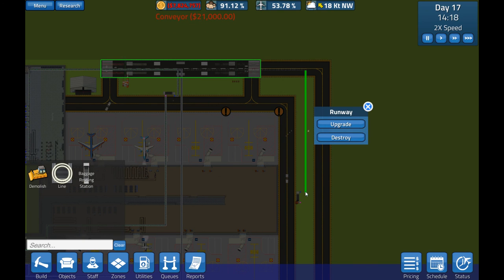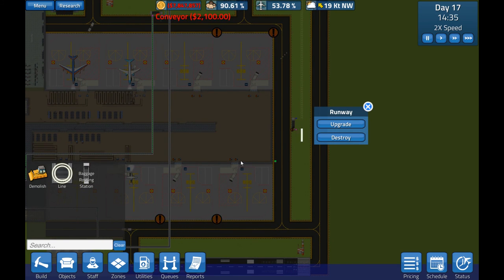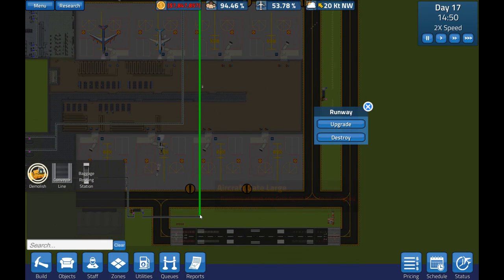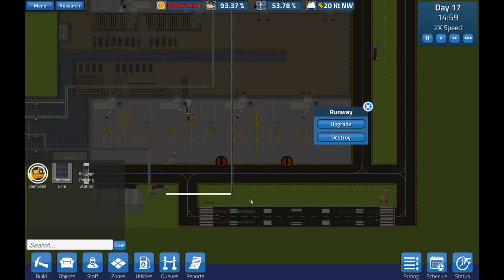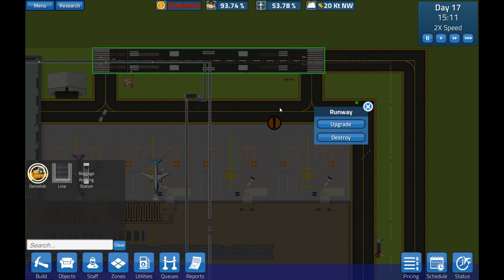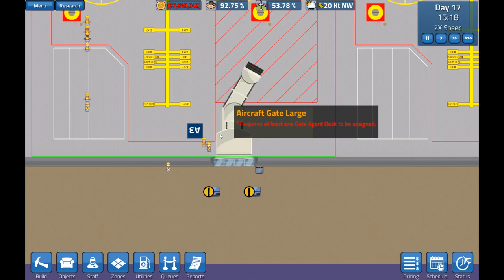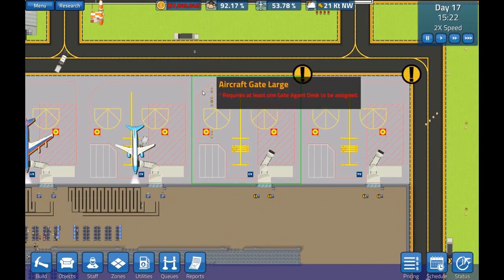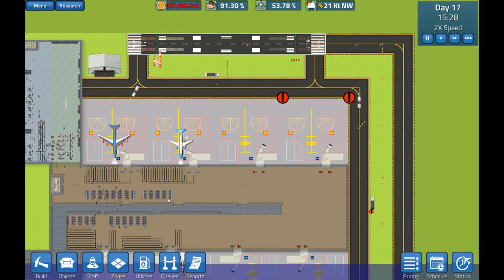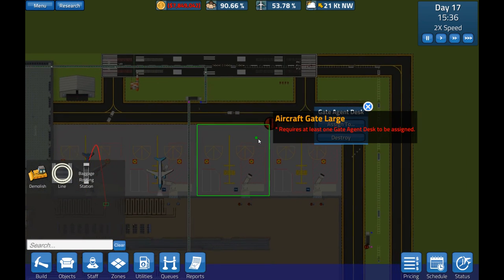I'm quickly going to move the conveyors — like so, like so, and like so — and then do this. Let me quickly demolish all of this — I want to take out all of that and all of this. That should do the trick. What are you guys doing, having a little party on A3? Oh no — the conveyor underneath, almost forgot about that. This little Beechcraft — okay how's it going?